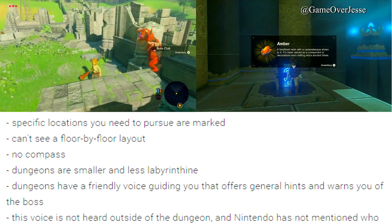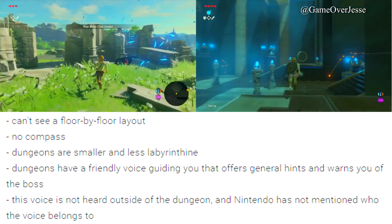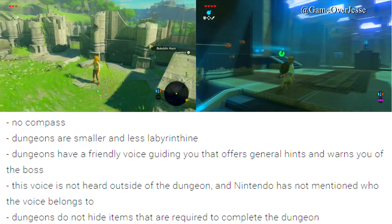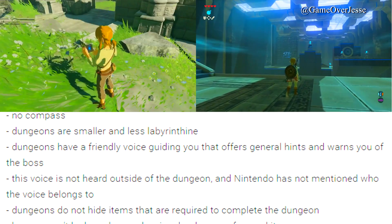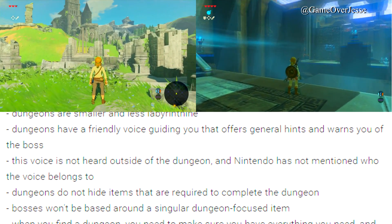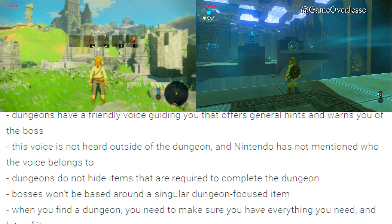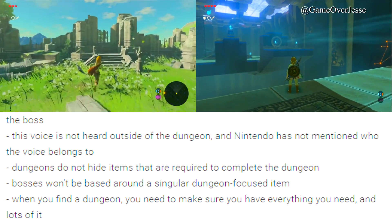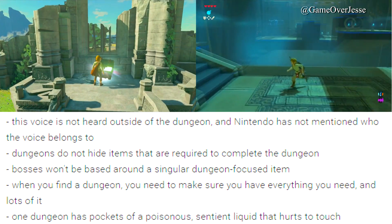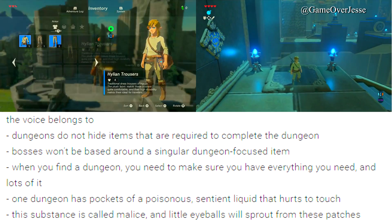Instead of the original 2D maps displayed on the screen, each dungeon map is going to be represented by a 3D model. Specific locations you need to pursue are marked. You can't see a floor-by-floor layout and you have no compass. Dungeons are smaller and less labyrinth or maze-like. Dungeons have a friendly voice guiding you that offers general hints and warns you of the boss. This voice is not heard outside of the dungeon and Nintendo has not mentioned who the voice belongs to. Dungeons do not hide items that are required to complete the dungeon, and bosses won't be based around a singular dungeon-focused item.